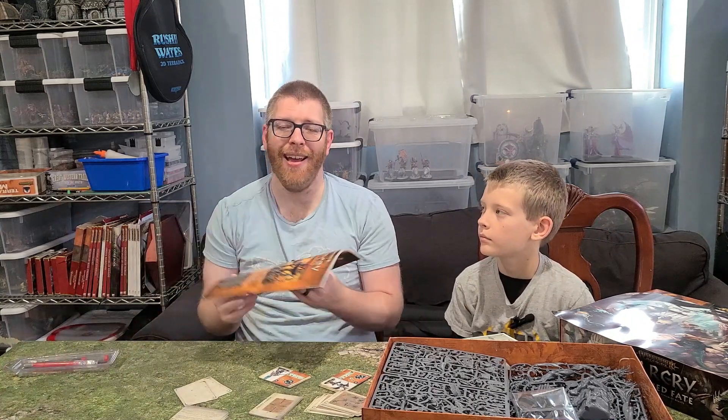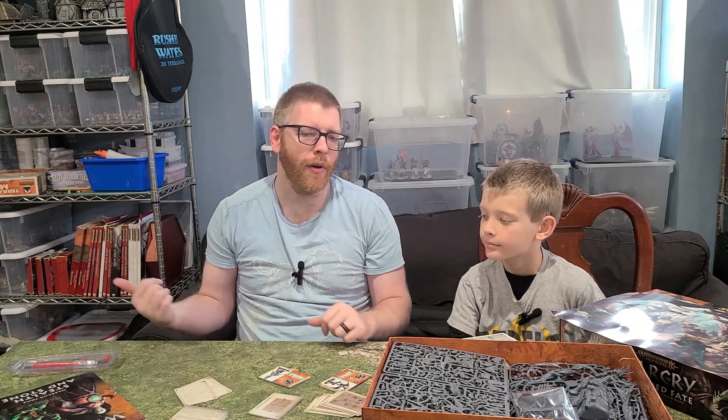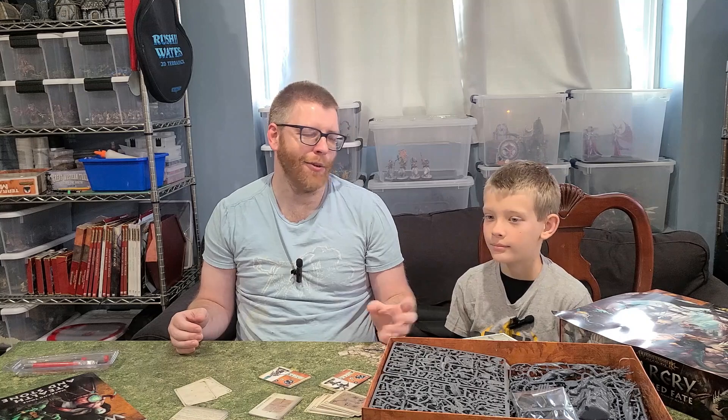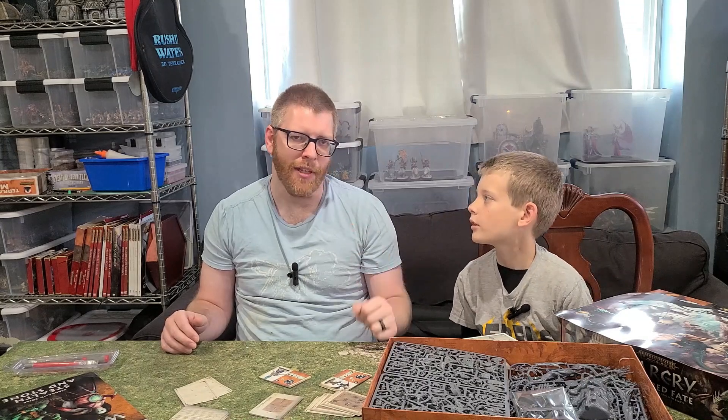The other thing missing is the core rules — this book does not include them. You could buy the core rulebook for around 50 dollars, which includes lore, art, painting guides, and all the core rules. But if you just want the rules on how to play, those are freely available online directly from Games Workshop — no need to pirate anything.